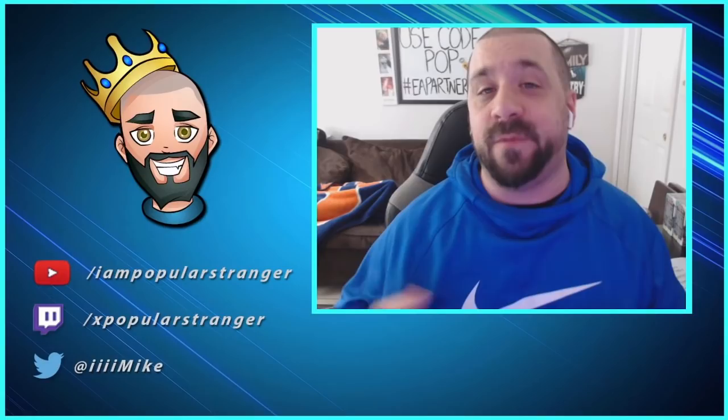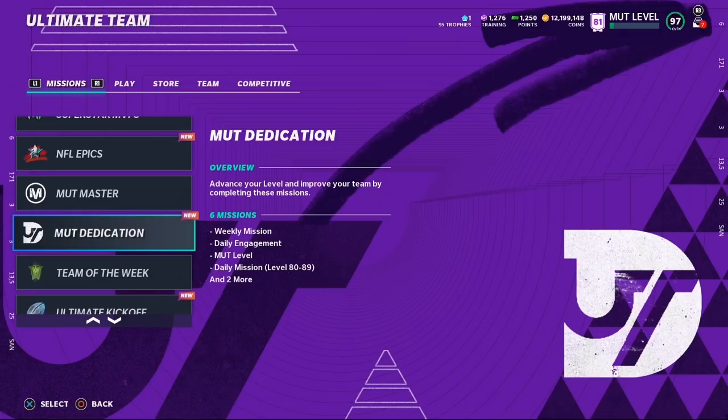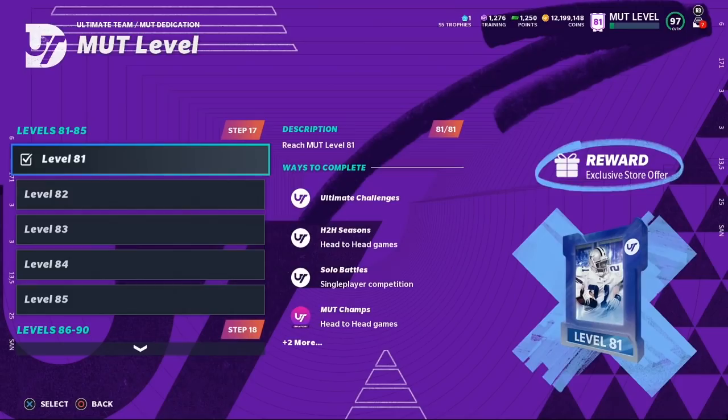Before we do that, let's take a look at the rewards you can expect for the level cap up to 90. To find level rewards, go to the mission section, then MUT Dedication, then MUT Level, and you'll be able to go through them. We've already hit level 81 using one of the two methods I'm going to show you — these methods aren't different from what we've been doing for the last three series, but anytime a new level cap happens I like to do a refresh.